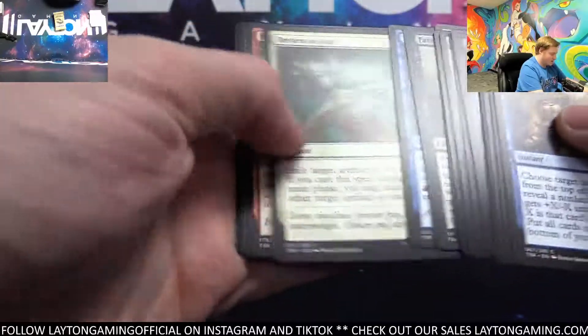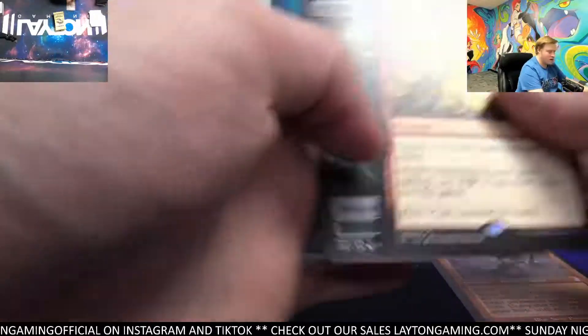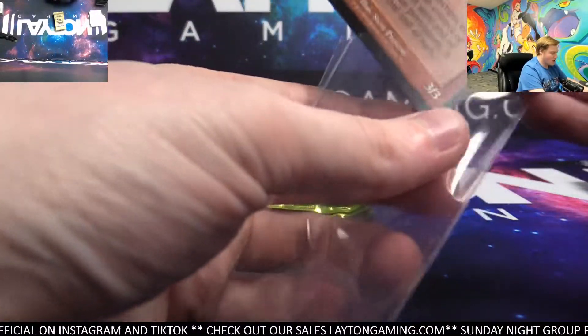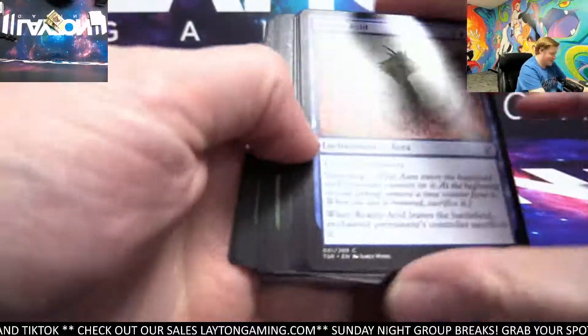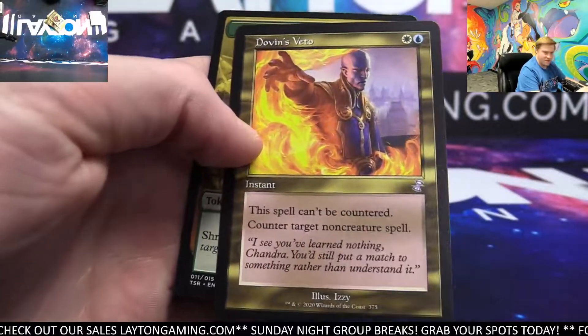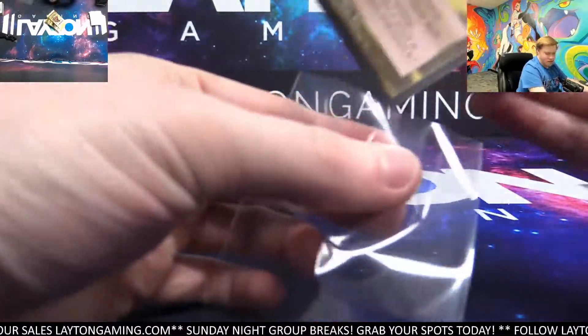Hey Mikayla, what's up? Pact of the Titan — nice hit. Seelius Conscripts as well for red. How's it going, Mikayla? We were all kind of doing a bunch of research and stuff once we hit one — wanted to learn more. Summoner's Pact, there we go. Dovin's Veto. Solid there — white going to the left.